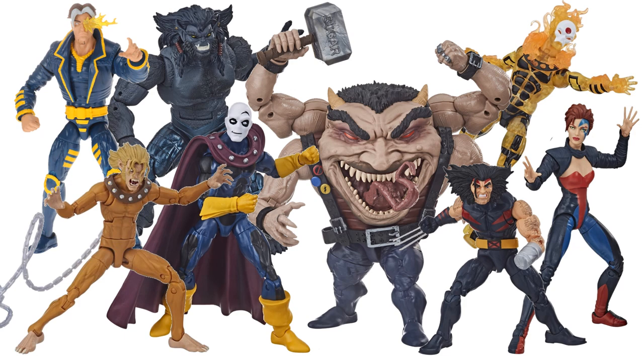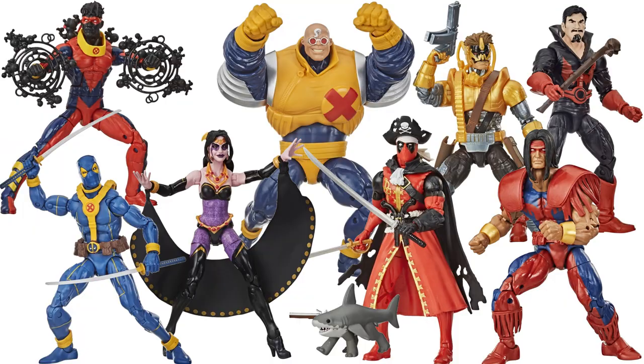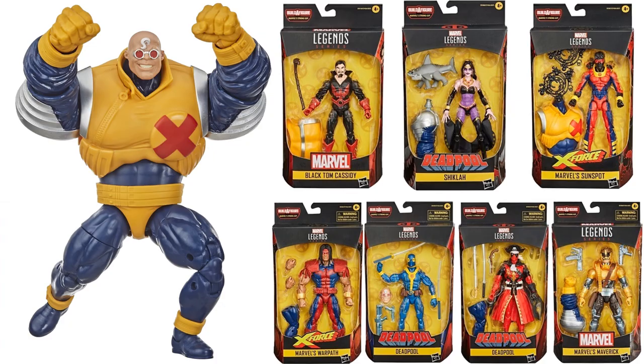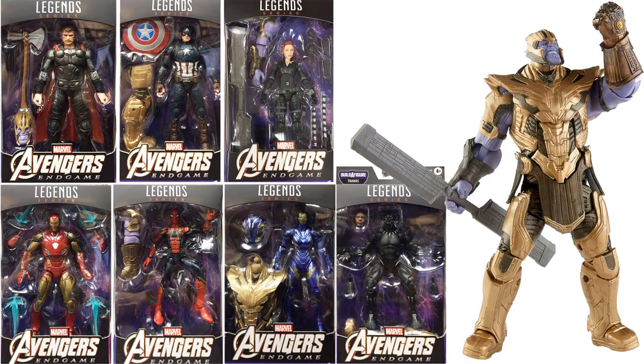We have a Sugar Man build-a-figure — this is our Age of Apocalypse wave one. It's a really neat wave, and we were very concerned because some of these things just sat on the shelf forever. We were concerned whether we'd get wave two, but we will see later on — we did. Here's another Deadpool wave and we've got our Strong Guy build-a-figure. Then a UK release in 2020 gave us our Armored Thanos with all these MCU figures in order to build him.